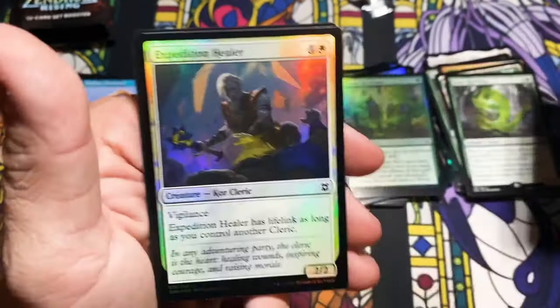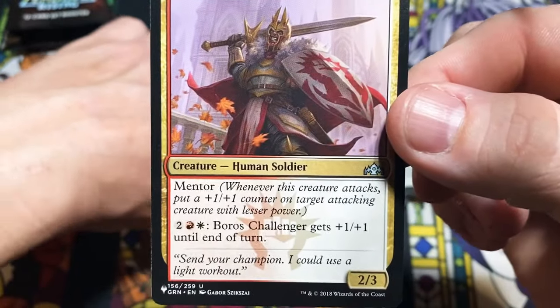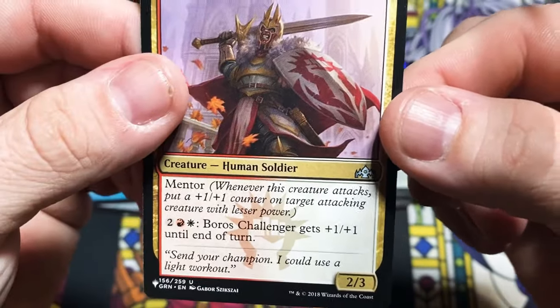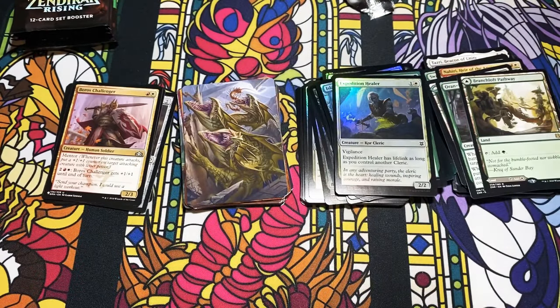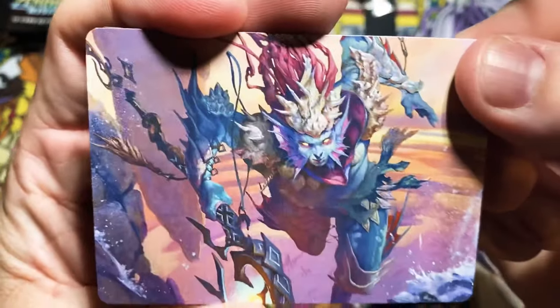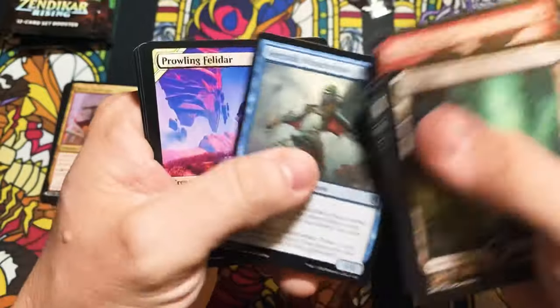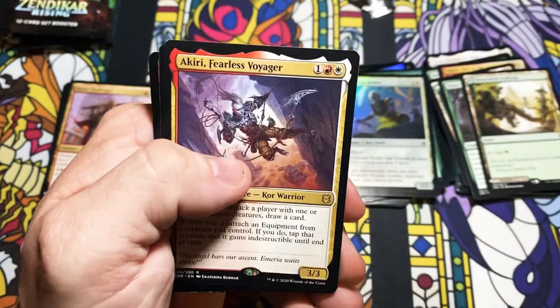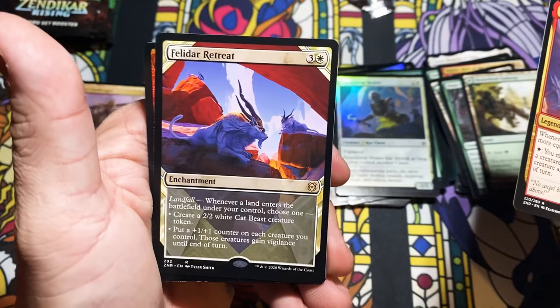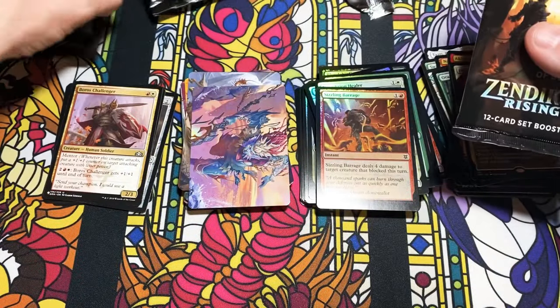Pathway and an Expedition Healer with a Boros Challenger out of Ravnica Allegiance — that seems a little premature for a reprint. They will reprint absolutely anything, won't they? Akiri. Felidar Retreat — showcase, showcase! Retreating Sizzling Barrage. Looks like three packs left here.